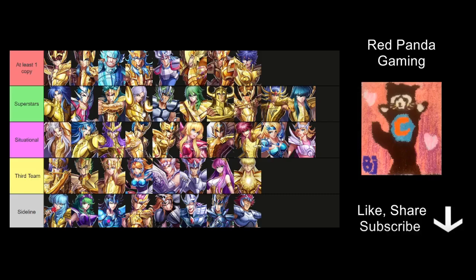Next we have Ares Mu — absolutely amazing character, probably one of the best supports in the game. His crystal wall is going to make sure you last twice as long in the battle. A lot of times he will be the one making the difference — you just need to survive long enough for Ares Mu to put up his crystal wall, and then you sort it out afterwards.